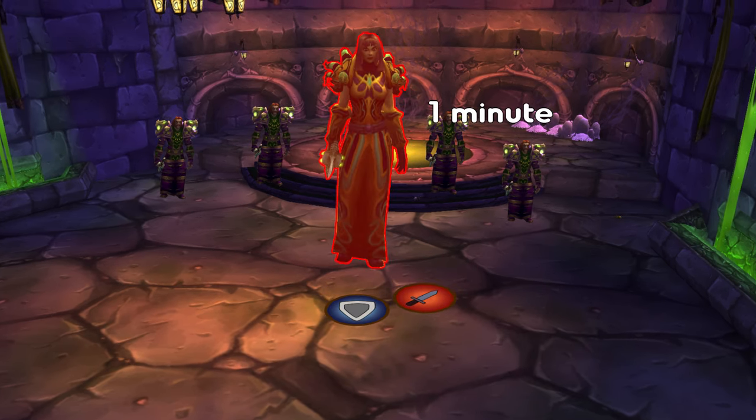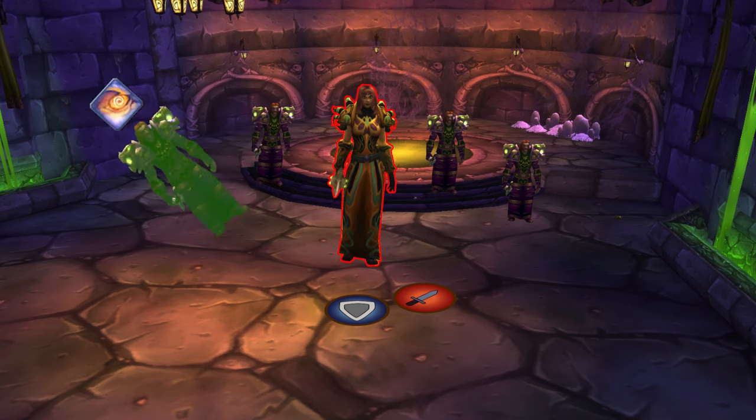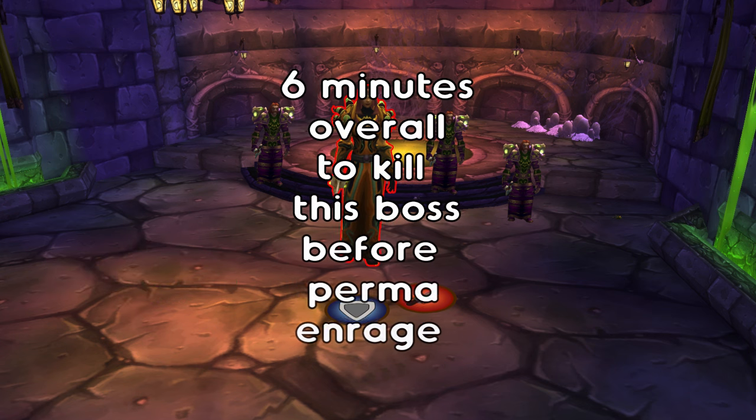The boss will enrage every one minute. You need a priest to mind control one of the worshippers and cast the silence on the boss. It will dispel the enrage and kill the add. Rinse and repeat — kill that boss!